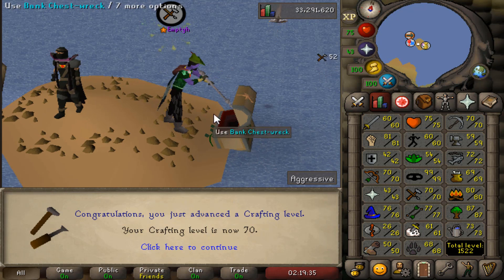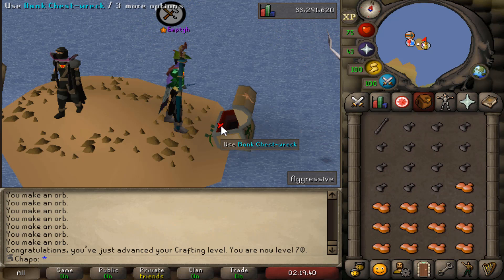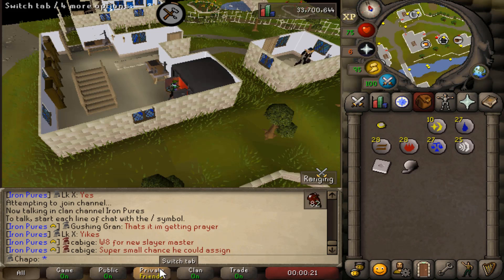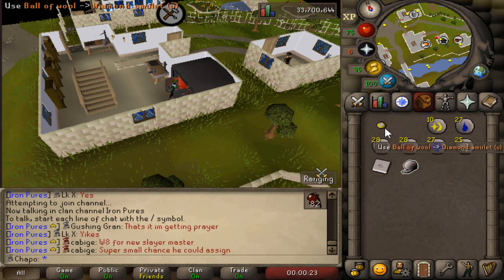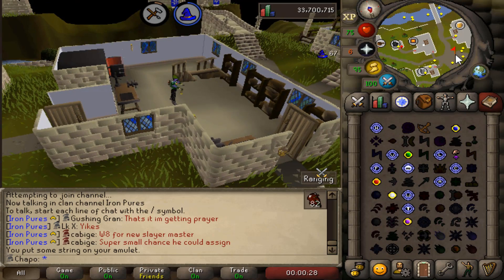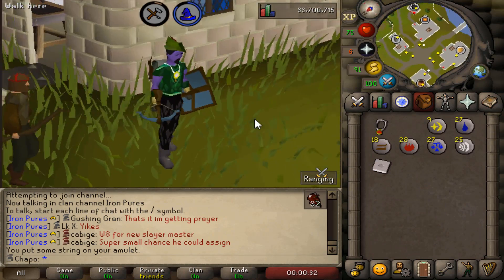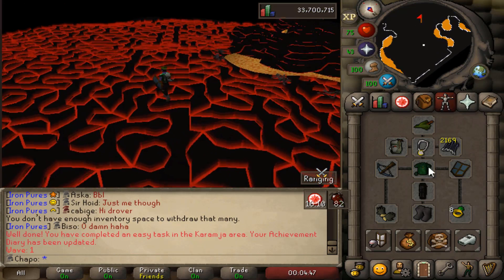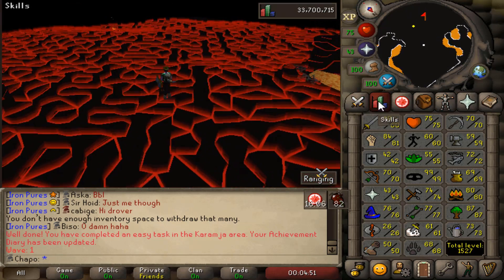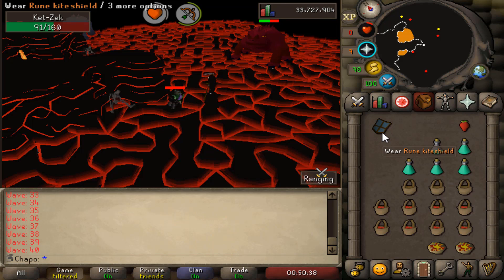Here's 70 Crafting - I'm not going to keep showing every single level, just the big milestones like 70, 80, and so forth. With 15,000 molten glass still to use and my newly acquired crafting levels, I can make my power amulet and we are looking good. We are able to take on Fight Caves pretty soon, and that is definitely the goal for this video. For my first attempt I am using mith bolts - here is the inventory.